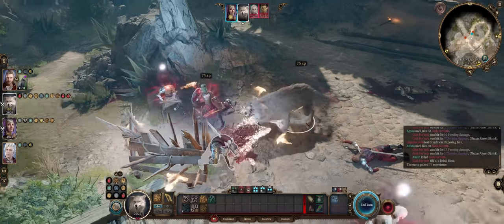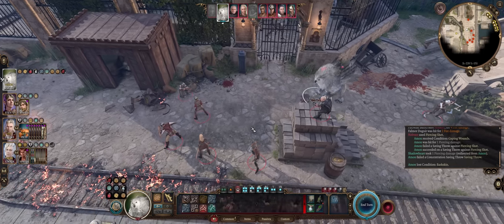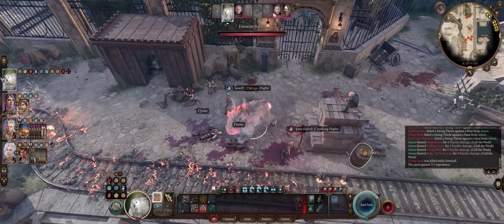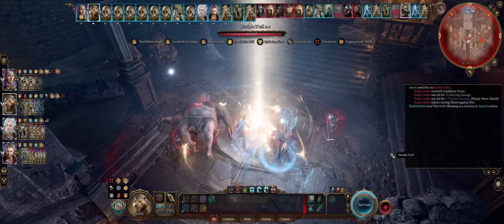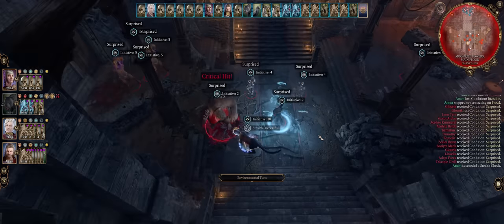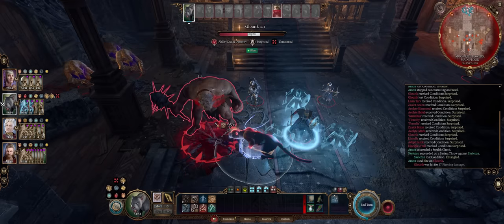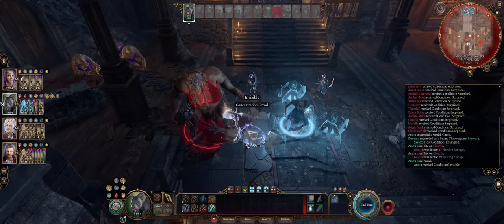From lots of damage with multiple attacks per turn — around 9 total — fun stuff such as area of effect attacks, knockdown for free on every hit, and even infinite invisibility that can be spammed at will. And since you get to Wild Shape as early as the second level, you'll be great even early on. But the more levels you have, the stronger your forms will become.